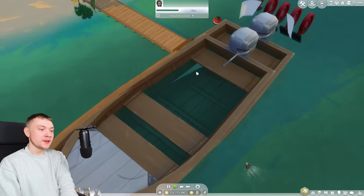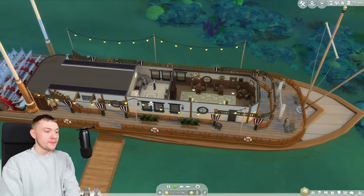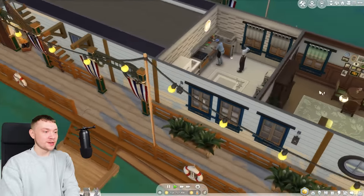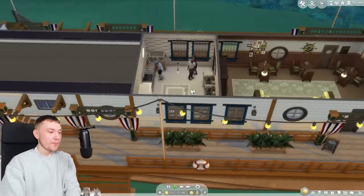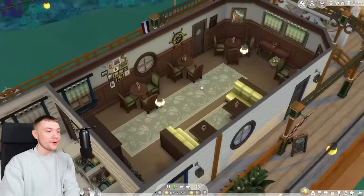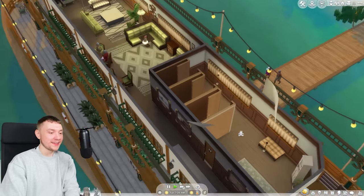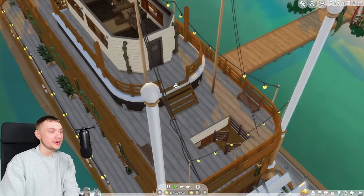It's kind of clever — they built it on a debug boat that's been sized up, and then just built an entire restaurant on top of it. It literally looks like a proper restaurant in a boat. It is amazing. This is probably one of my favourite builds in this entire save. I genuinely love it.